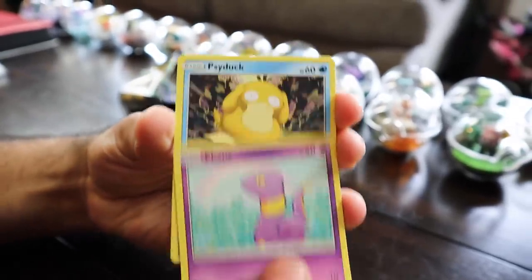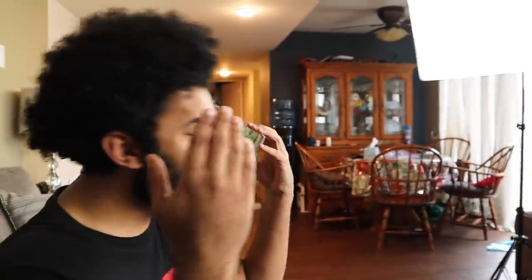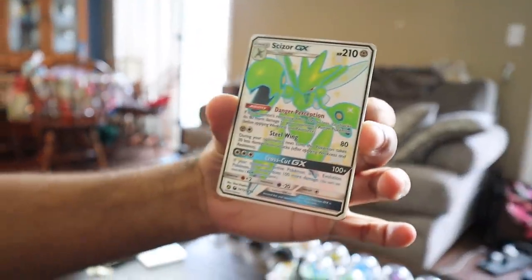Let's get into the next pack. Caterpie, Paris, Ekans, Psyduck, Staryu — right there! Shining Scizor! I do have this one for the set unfortunately, but hey dude, it's shining! And not just that — a freaking dope shining, the Scizor freaking green. I love Scizor. This Shining Scizor — let's get to the next terrarium.